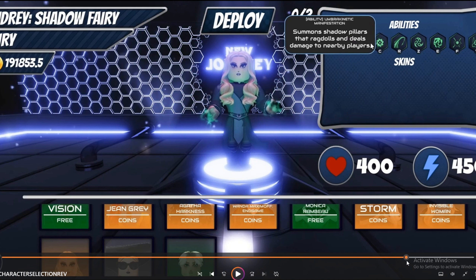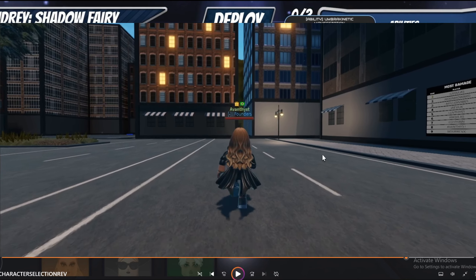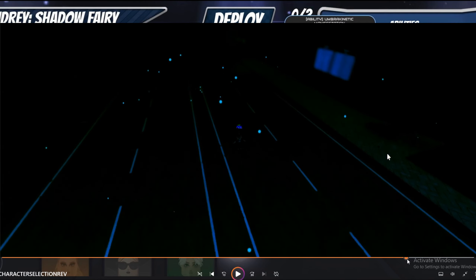Next is Unbreak — Kinetic Manifestation — which summons shadow pillars that ragdoll and deal damage to nearby players. So this one attacks everyone around her and summons shadow pillars. I think it's like shadow things around her that ragdoll everyone — and I think that's what we got in the reveal before.